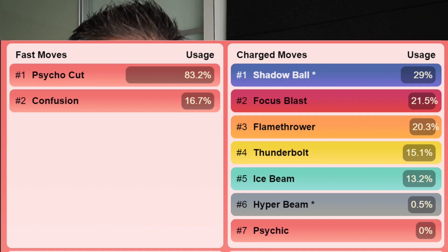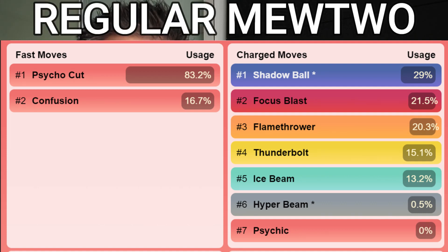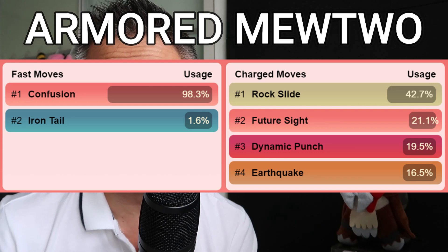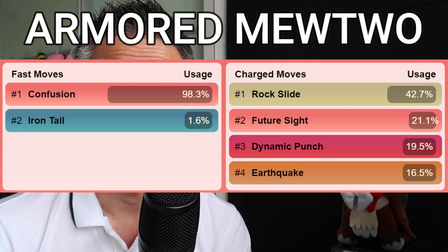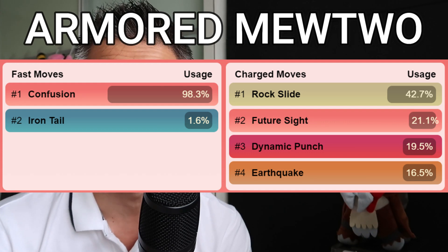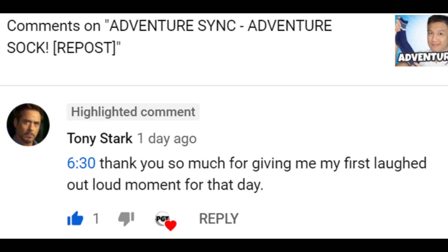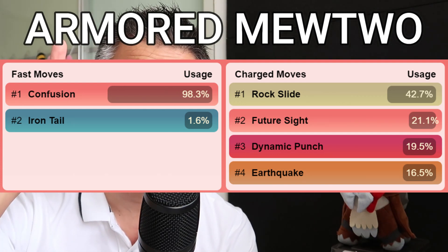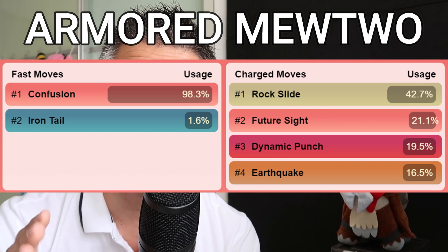Number three: the movesets are different. In my previous episode I showed you what Mewtwo has in its move pool, but this Armored Mewtwo has a different move pool, trainers. The ideal movesets would be Confusion and Rock Slide. This means if you want to take down Armored Mewtwo, you can't really use a Tyranitar most of the time. Try to use Gengars and especially Giratinas — they're awesome with Ghost moves. Iron Tail on some Mewtwo's will cut into Rock, and two of its charge moves, Dynamic Punch and Earthquake, will seriously kill your Tyranitars.